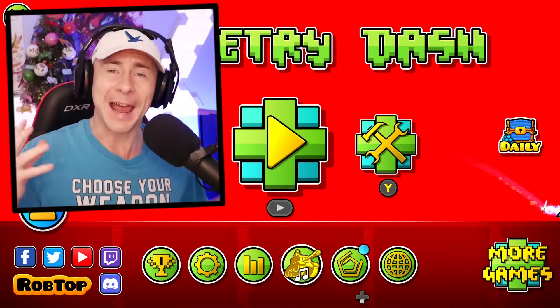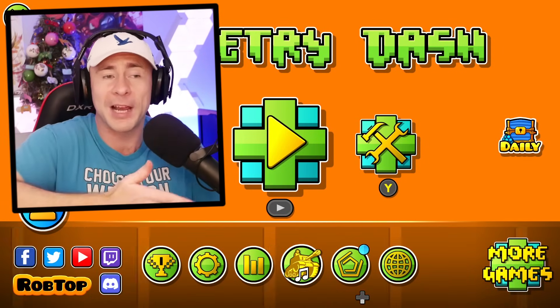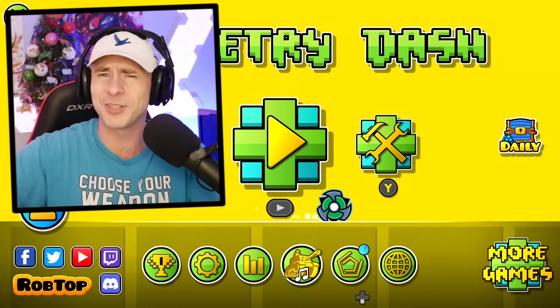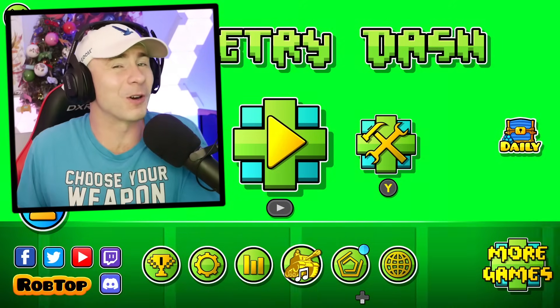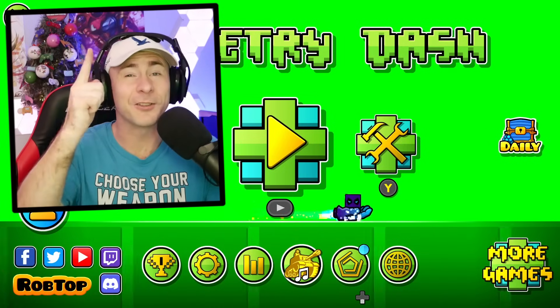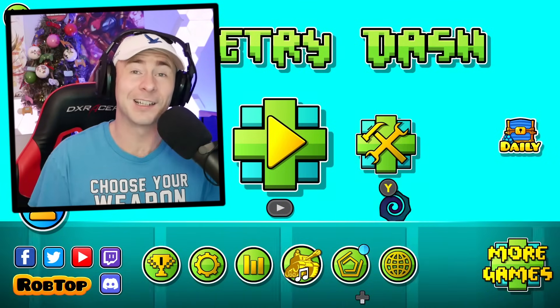In today's video we are going to be playing some actual scary levels in Geometry Dash. Now with platformer mode, scary levels are going to be even scarier because in old Geometry Dash where you were constantly in motion, scares happened at set times and you kind of knew they were coming. But now in platformer mode you can move through levels at your own pace and the scares are going to be more organic. I picked out some horror levels for today's video. Make sure you wait till the final level because I am saving the scariest level for last.